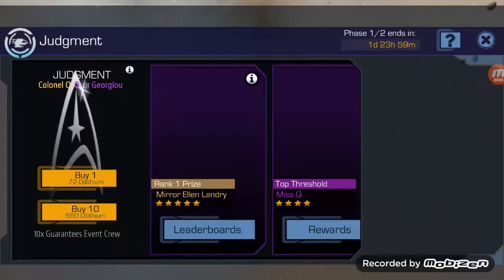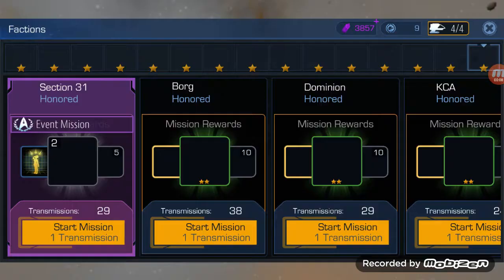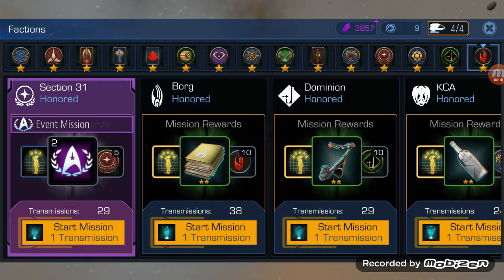Hey, this is Drago, and let me show you my kickstart method. This kickstart method works regardless of the number of factions and the number of shuttles per each faction. We have one faction here. This works with one faction, three factions. I call this the '10 and then all' method.